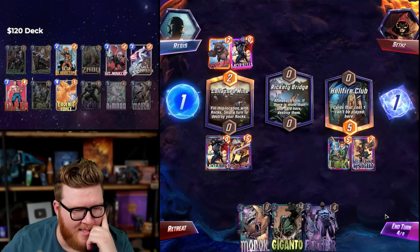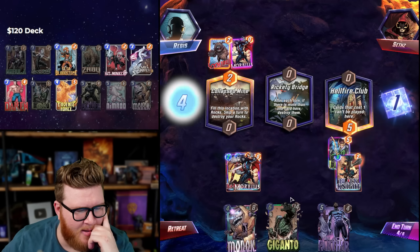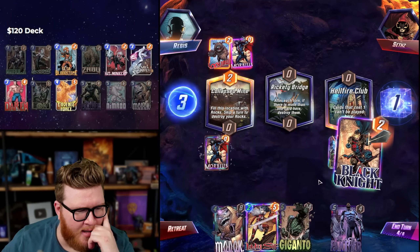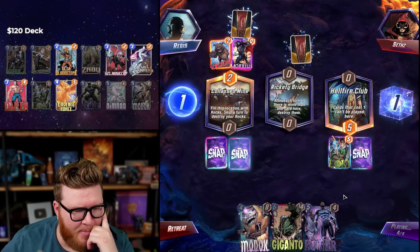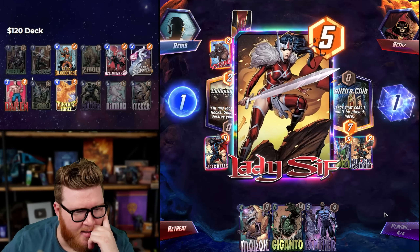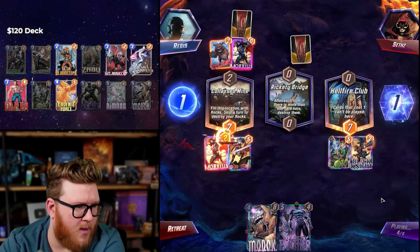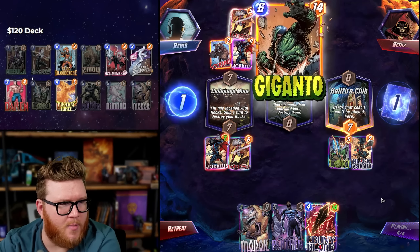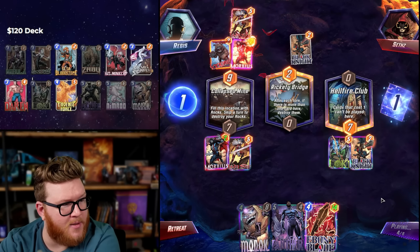I don't have time to wait — I gotta do it. If I play Panther on five I don't have time anyway, so it doesn't matter. We just gotta get lucky here. Yes! Let's go! They've got it too — are they gonna hit Giganto as well? Same place — that's cool. Loki doesn't give us their hand, it just gives us random cards. It's kind of crazy that we got the exact same set of stuff.